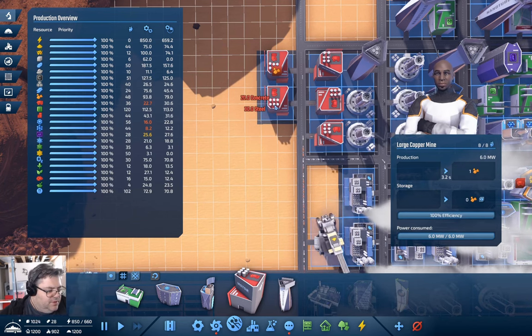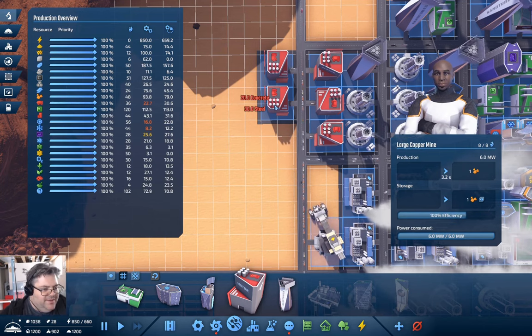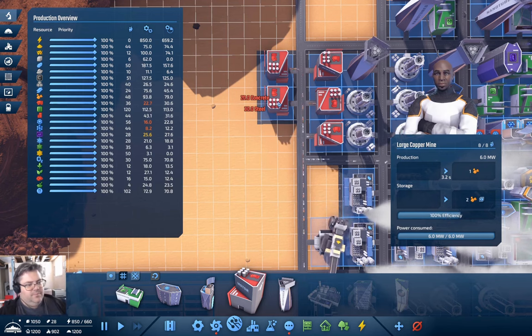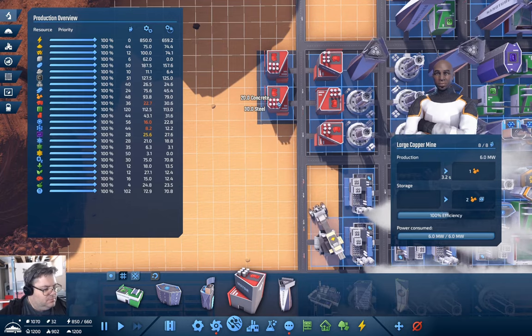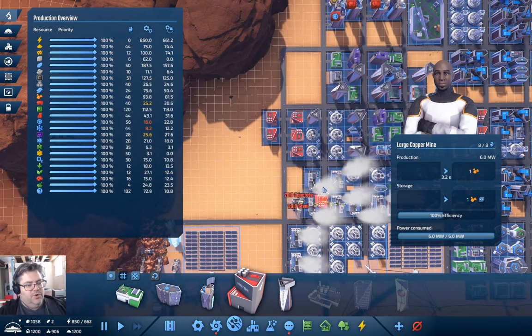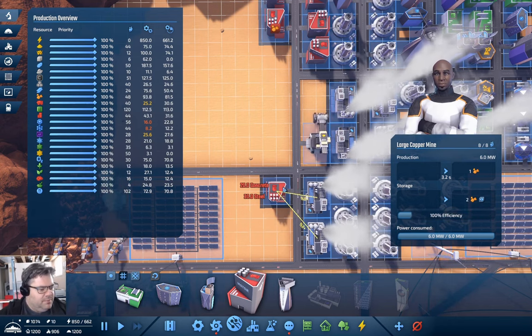Come on, dump some steel — we've got a traffic jam going there, isn't that fun. We can build another one of those. I think I need a few more of them. Maybe if I were to stick a couple of them down here, that might not be a bad option.